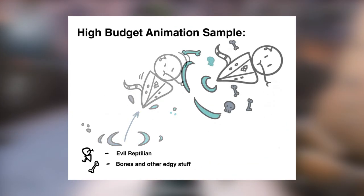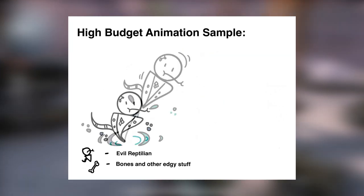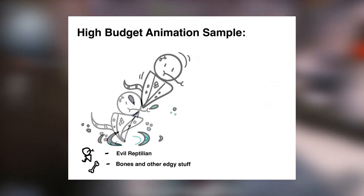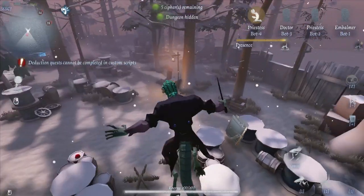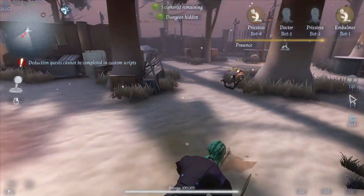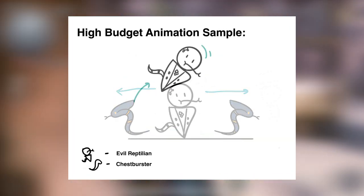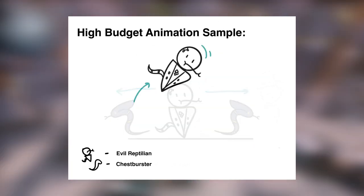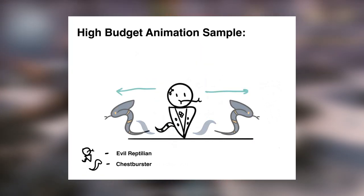When he's up in the air, some of the alien blood drips down under him. When he double jumps, additional human skulls and bones get added to that already edgy and gory effect. Number 2, it changes the way he crashes with his crash ability. Instead of just crashing down to a target location, when he lands, a swarm of chestbursters radiate from the center of the landing spot. The swarm starts out small, but exponentially grows in size as they move away from the Evil Reptilian, until they disappear at max distance.